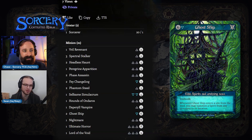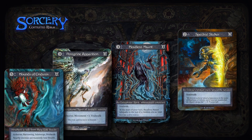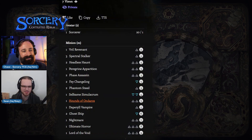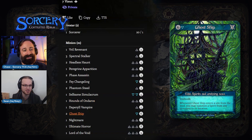We fill it with a bunch of void walkers — Spectral Stalker, Headless Haunt, Peregrine Apparition, Hounds of Oneros — all these lovely void walkers. Nothing huge, but the idea is you just keep playing them out aggressively, threatening your opponent from early on, and then start playing into recursion — Ghost Ships bringing the other Ghost Ship back, so you've got this infinite cycle of Ghost Ships showing up.